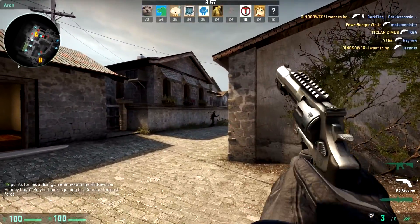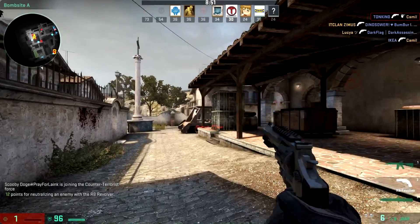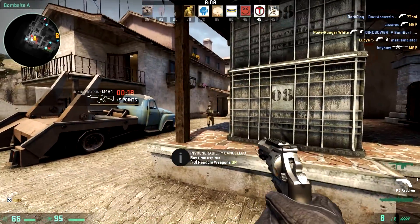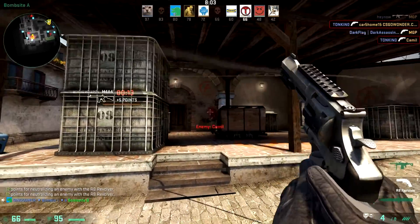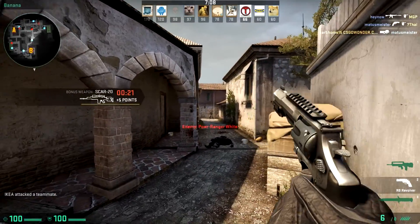I think this gun is kind of OP. You shoot someone in the chest and it does like 97 damage, then you can finish them off. It's more overpowered than the Deagle — you can outgun rifles with it from any range, which is a bit weird because it's a pistol. Yeah, I think it's a bit overpowered.